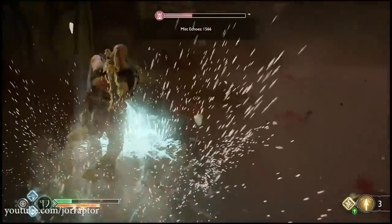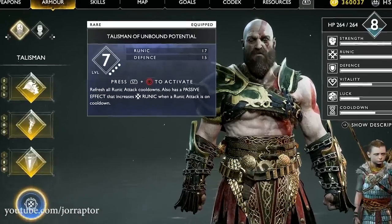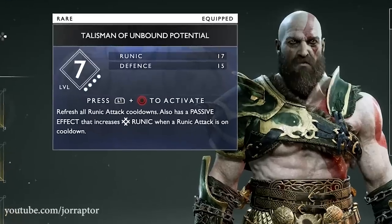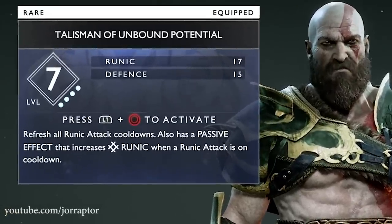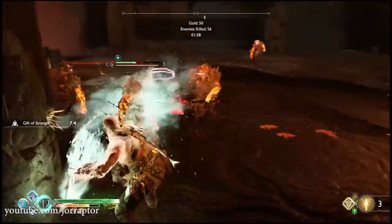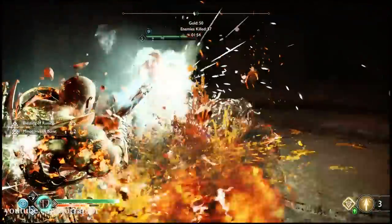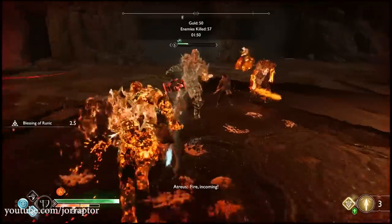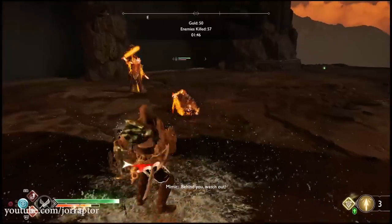It's called the Talisman of Unbound Potential, which has 17 runic and 15 defense at the max level of 7 after 4 upgrades. Its special ability lets you refresh all runic attack cooldowns, and it also has a passive effect that increases runic when a runic attack is on cooldown — meaning the second runic attack you do will have its power increased.